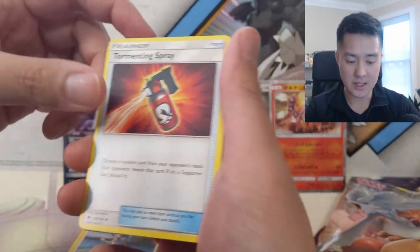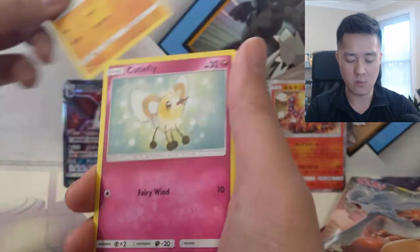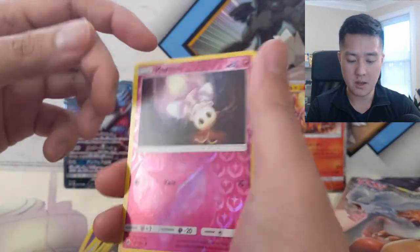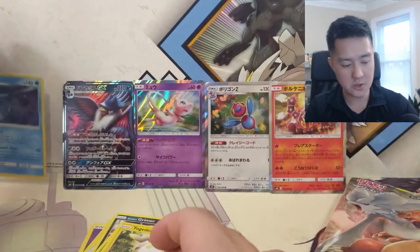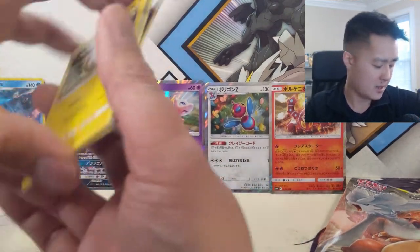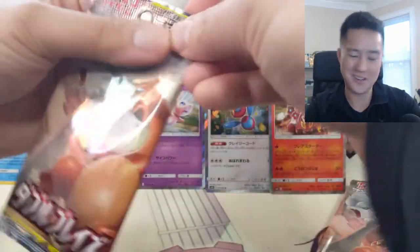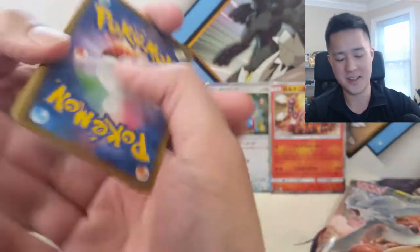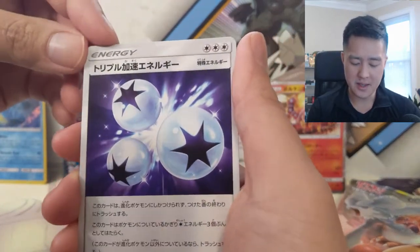We got a lot of Tormenting Spray, Heatmor, Alolan Grimer, Riolu, Cutiefly, Dewpider, Togedemaru, a Marill reverse - and at least we got a hollow Kingdra. We're still hunting for that rainbow rare Charizard - it could take a while so we're gonna keep at it every pack.